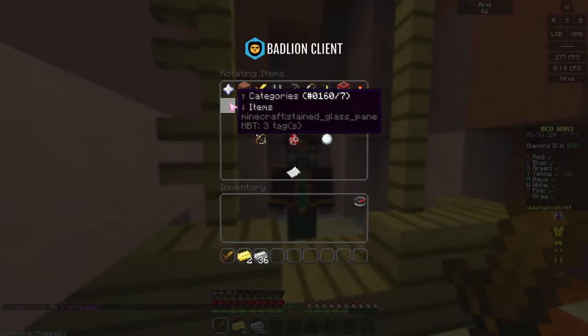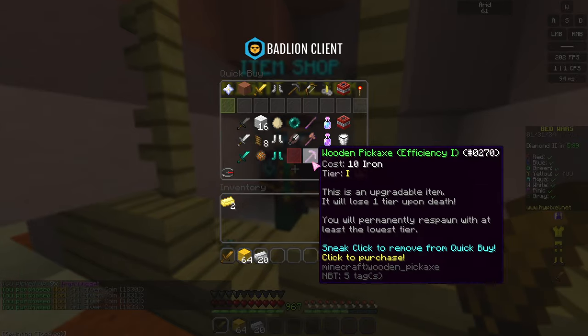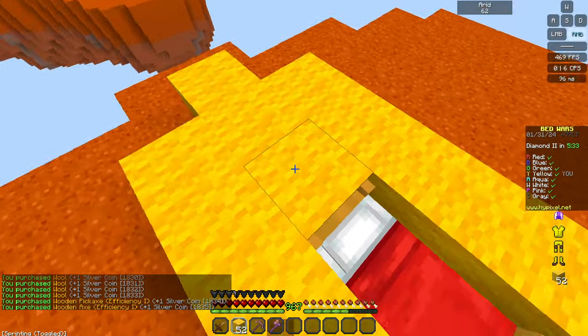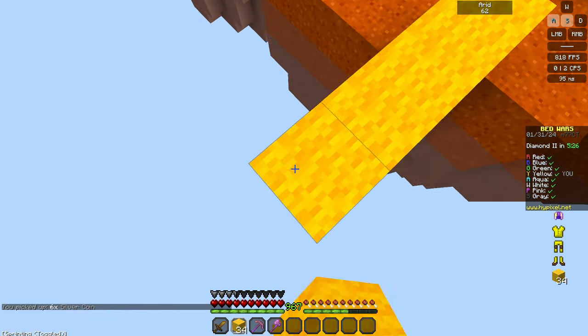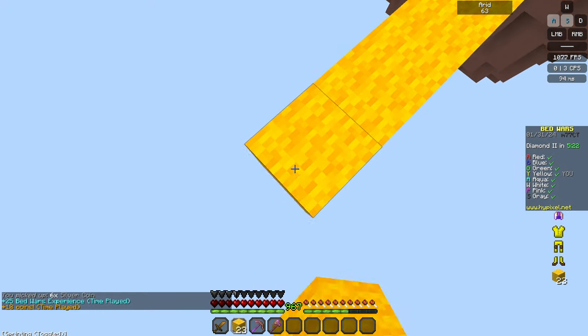Hypixel has re-added the machine gun bow to Bedwars, which costs two emeralds. You can left click to instantly shoot it, acting like a Skyblock short bow, which is awesome — it's really OP. You can buy it infinitely, but you do need to spend two gold to get six arrows, so you still need to save up your gold. You don't really need armor unless you're going for close combat.